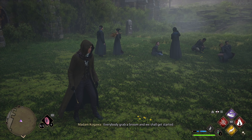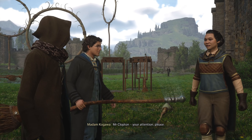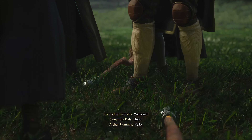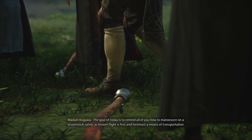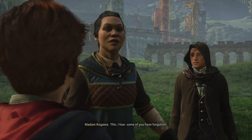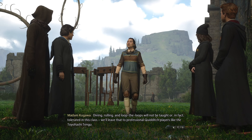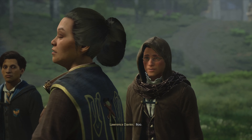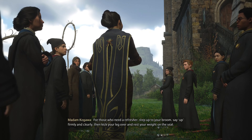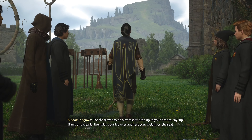Everybody grab a broom and we shall get started — now you can use your broom. Mr. Clopton, your attention please. Sorry Madam Kagawa. Everyone please welcome a new student to our flying class. The goal of today is to remind all of you how to maneuver on a broomstick safely, as broom flight is first and foremost a means of transportation. Diving, rolling, and loop-the-loops will not be taught or tolerated in this class. For those who need a refresher: step up to your broom, say 'up' firmly and clearly, then kick your leg over and rest your weight on the seat.